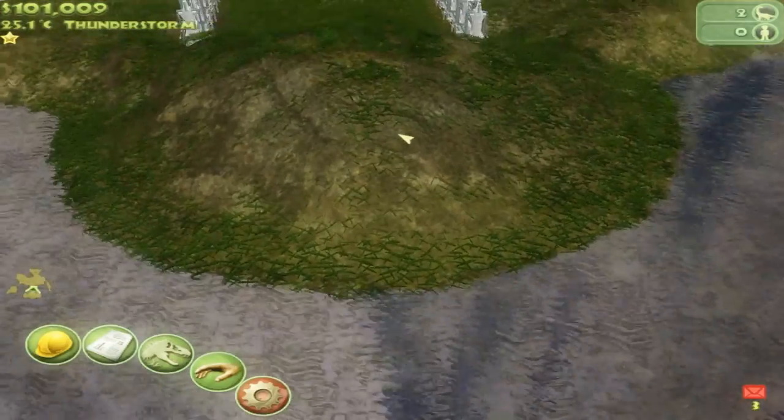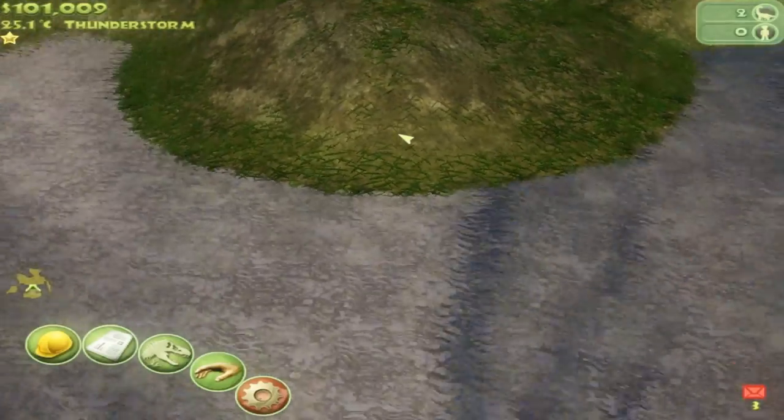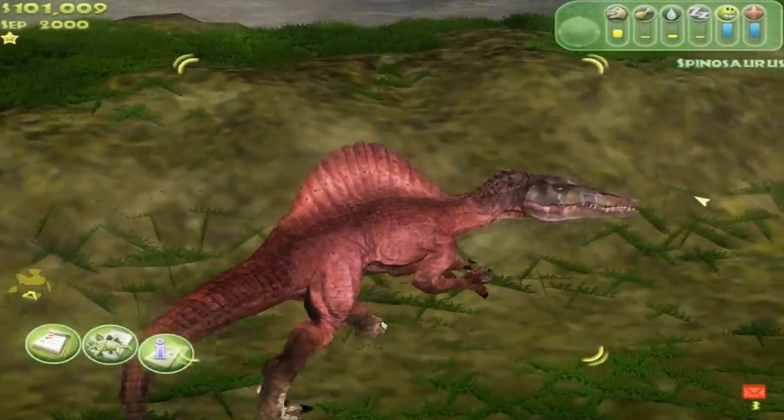Today we have two competitors both on 50% win rates — one with 1 out of 2, one with 2 out of 4. We're going to meet the 2 out of 4 first: in the red corner, it's the Spinosaurus — it's kind of pink more than red, but it's a Spinosaurus.